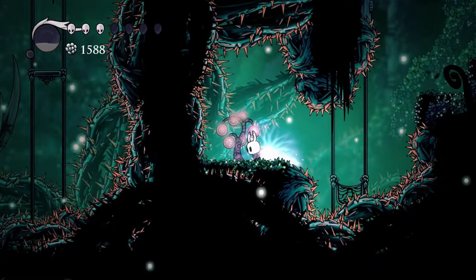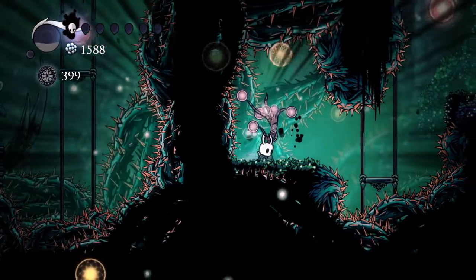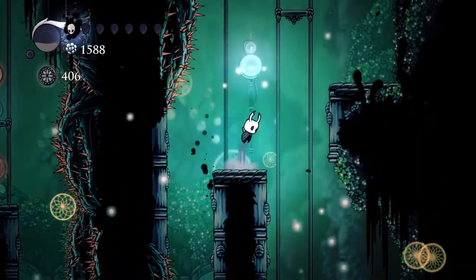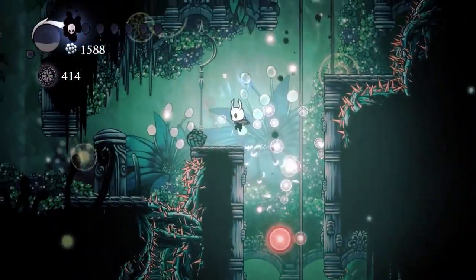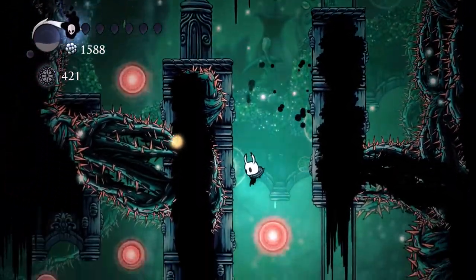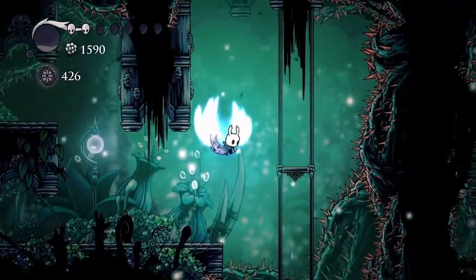Oh come on — this game knows how to mess with me. I'm gonna hate this, I'm gonna die. I knew it. This room is kind of weird in its layout. Okay, I have one HP. Hollow Knight no death run. It's weird because you've gotta stop your momentum with the wings but it's not easy to do. We probably got this — listen, I'm a platformer. Yes we got this.